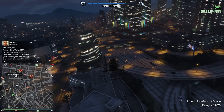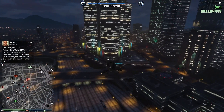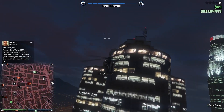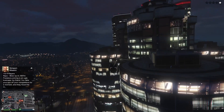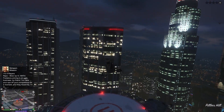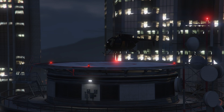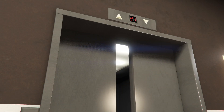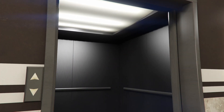Another thing you can use this for is to grind crates from your CEO office. What you want to do is buy a small warehouse and not a large one, because large ones can get raided quite easily. You just press right on the d-pad and you'll land in your office. This is a Pegasus vehicle so you can call Pegasus and spawn one for a small fee, and for sourcing crates this thing is great for getting around the map.